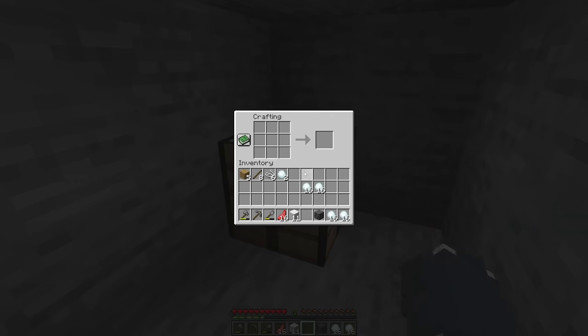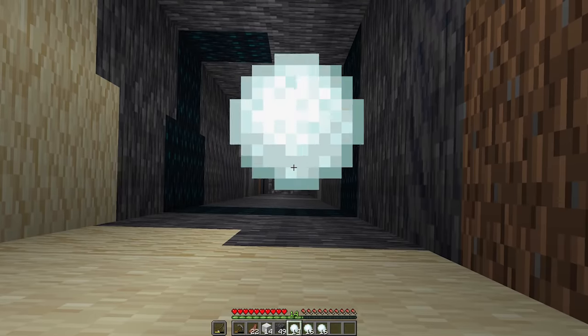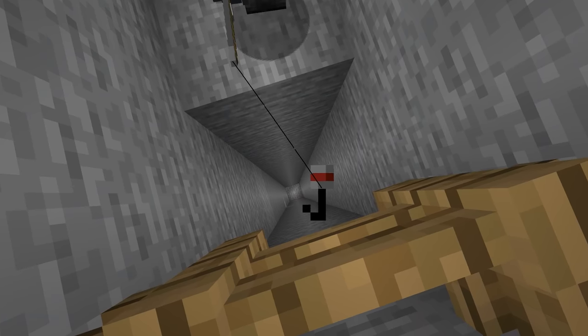Once it's done, use the string to make a fishing rod. Most of you know where this is going by now. Throw a couple snowballs down the hole and watch the warden do what it does best — follow. Now, go fish.